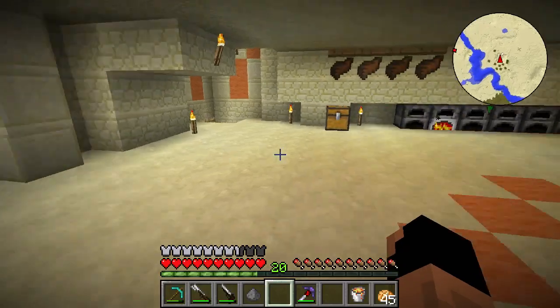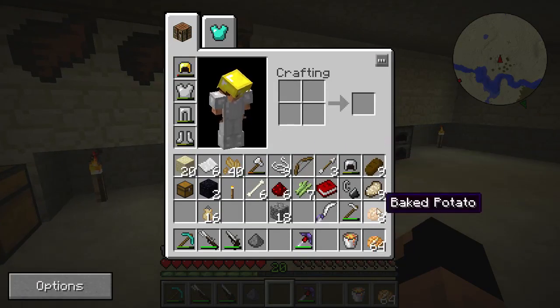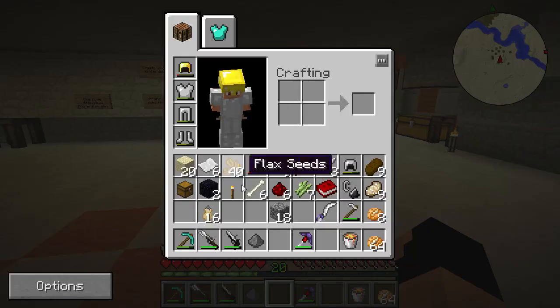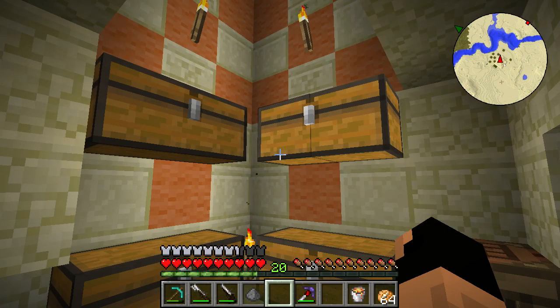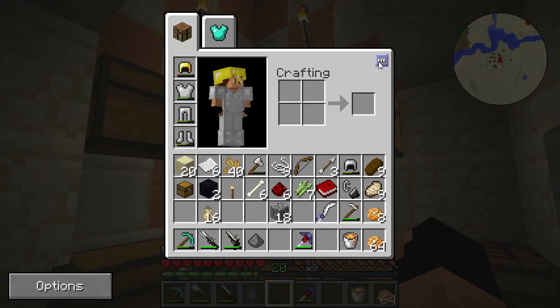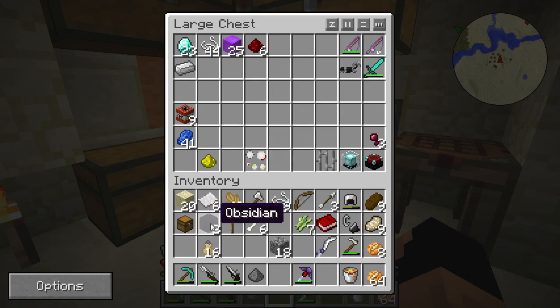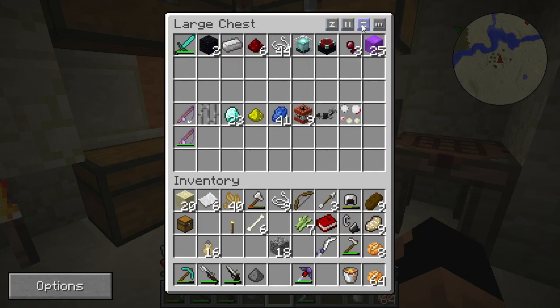Let's find a mine right after the fish cooks. We have food, so we'll be able to head to the mine. We'll drop off everything we're not going to use. I have a new indicator here - this is part of the Inventory Tweaks mod, which will allow us to organize everything. Let's go ahead and do that - different patterns put items in different arrangements.